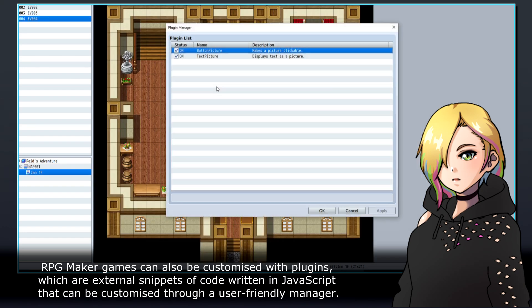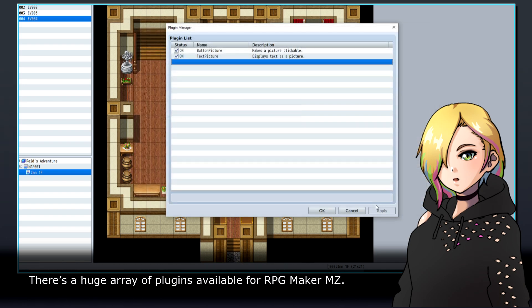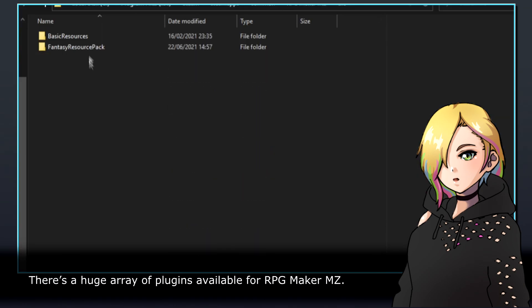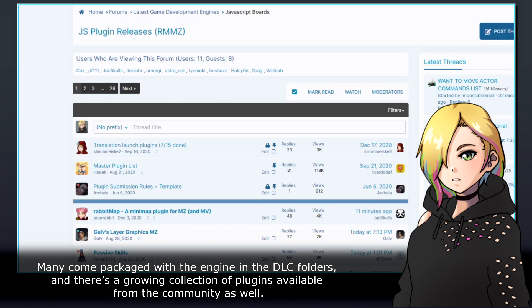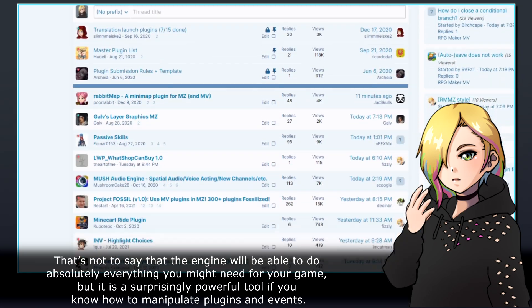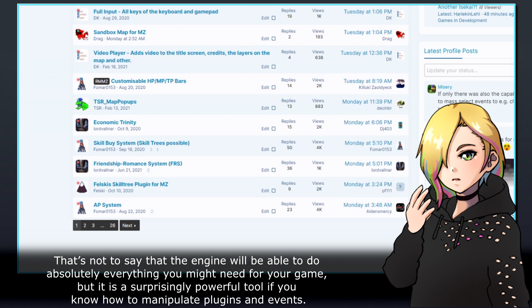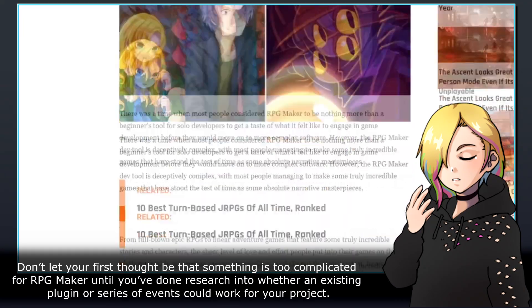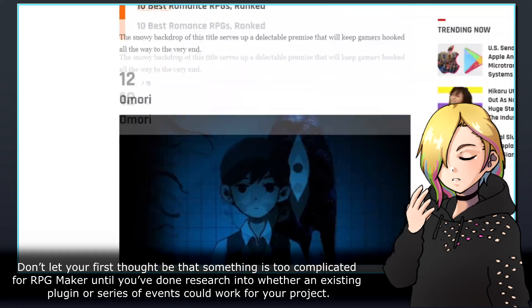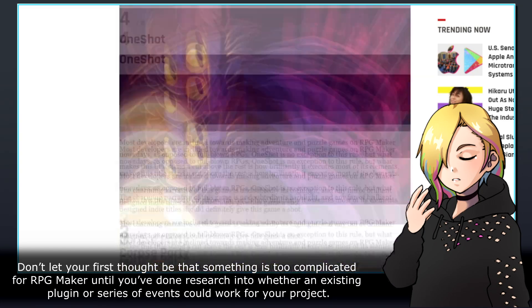RPG Maker games can also be customised with plugins, which are external snippets of code written in JavaScript that can be customised through a user-friendly manager. There's a huge array of plugins available for RPG Maker MZ — many come packaged with the engine in the DLC folders, and there's a growing collection of plugins available from the community as well. It's a surprisingly powerful tool if you know how to manipulate plugins and events, so don't dismiss something as too complicated until you've researched whether an existing plugin or series of events could work for your project.